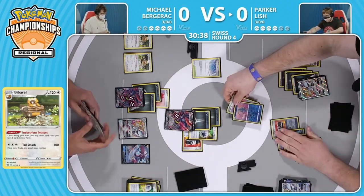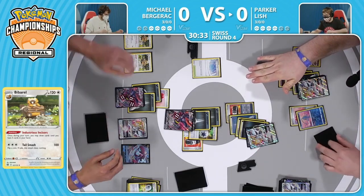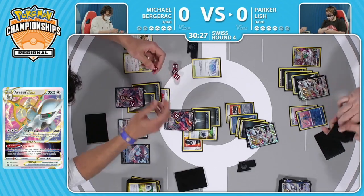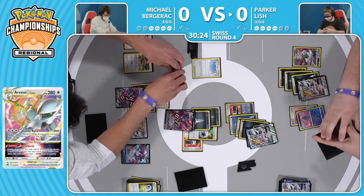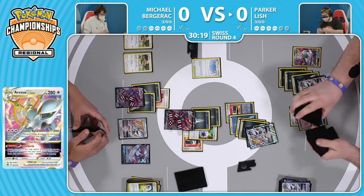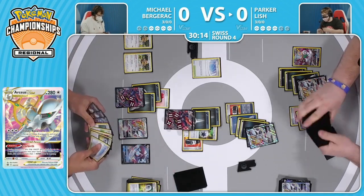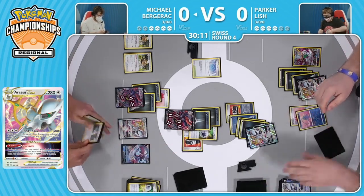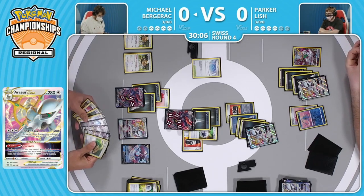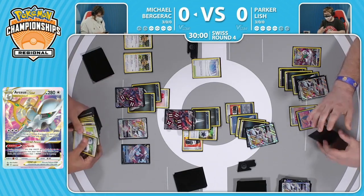These Paths to the Peak are just not wanting to go away - Parker keeps putting it back into the deck and then shuffling it away, but just somehow seems to find another copy the next turn. There's the Trinity Nova with the Choice Belt here - 230 damage. Again though, not enough to take the knockout on the Malamar V Max, so bought another turn thanks to that Hyper Potion for Michael. Still needs to take down these two Arceus V Stars, but it's looking a little bit better than it has been the entire game.